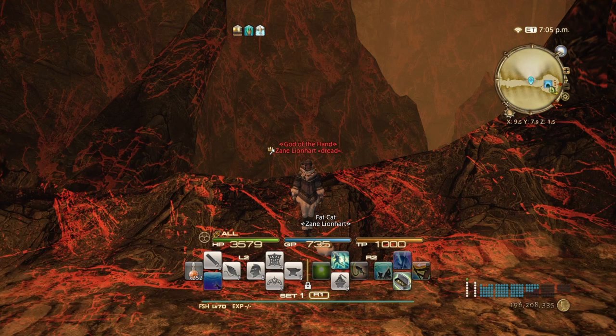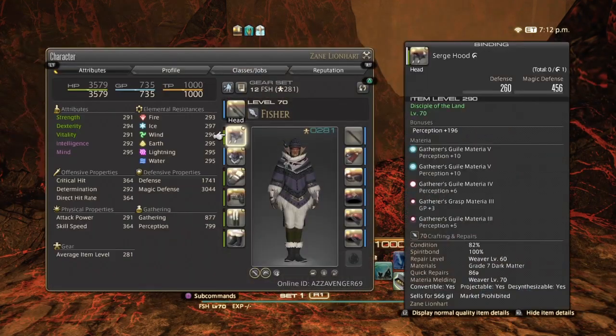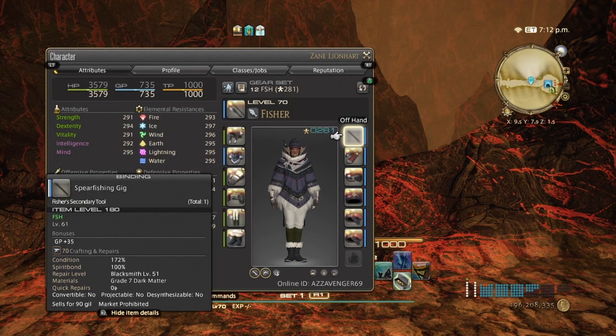In order to catch these fish, you're gonna need some abilities and some gear because it requires a lot of GP. If you are at level 60 going into Stormblood, you might not have the gig available because there's a level 61 ability that gives you an extra 35 GP.